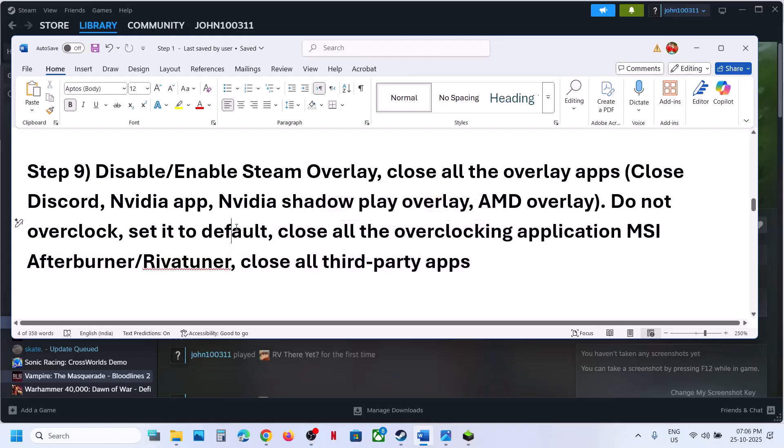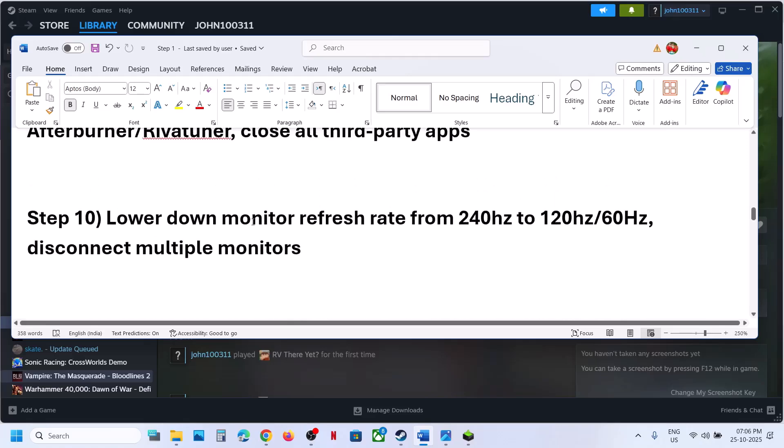Do not overclock — set it to default. Close all overclocking applications like MSI Afterburner, RTSS, or any kind of overclocking application running. Close all third-party applications and services. The next step is to lower the monitor refresh rate. For example, if your monitor refresh rate is 240Hz, try 120Hz or 60Hz. Disconnect multiple monitors and try launching the game on a single monitor.